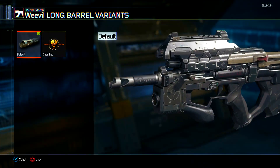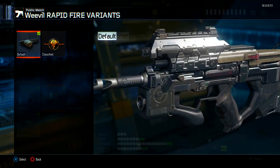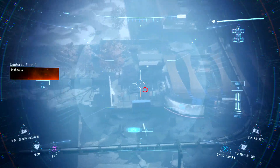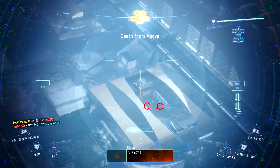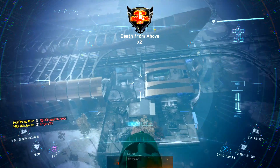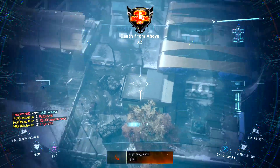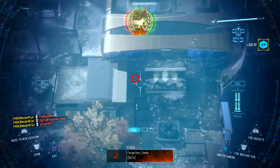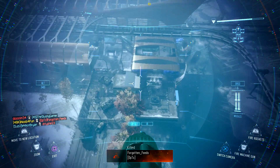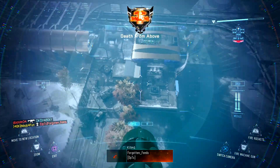The next attachment is Long Barrel. Because we're playing an SMG it doesn't shoot that far, so Long Barrel gives extra damage at longer distances. The third attachment is Rapid Fire. I don't usually suggest Rapid Fire on SMG classes because some have a lot of recoil, but on the Weevil it works great — it has very low recoil to begin with, so Rapid Fire shoots really fast and gets you kills you otherwise wouldn't.